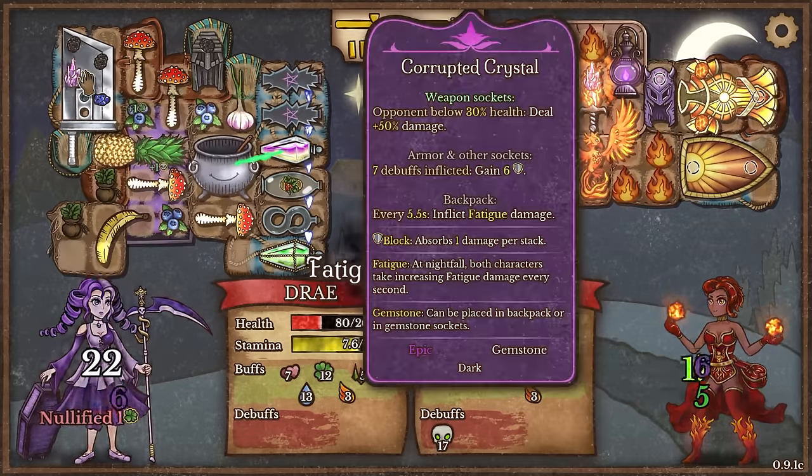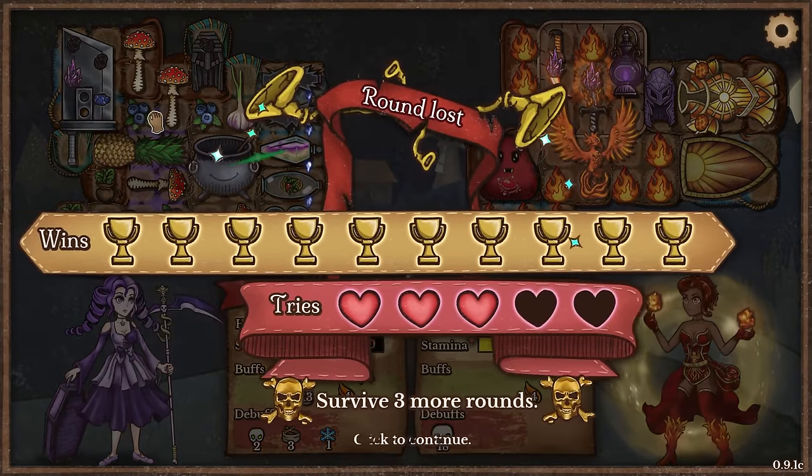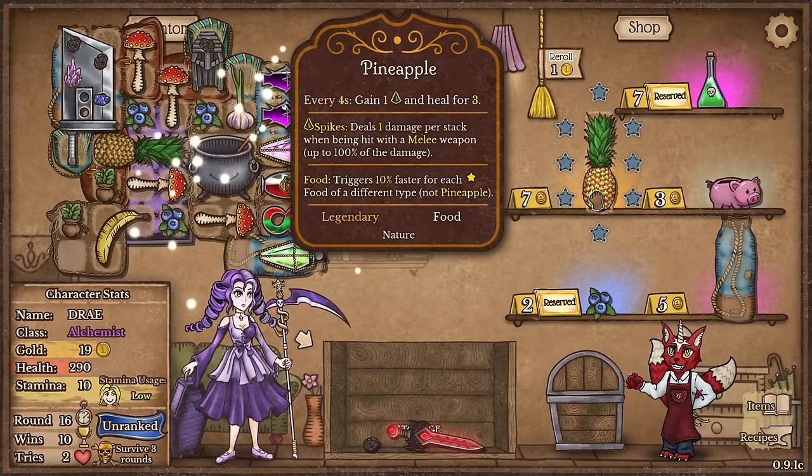But I just... I only have one weapon. My damage output - come on, swing quick. Damn it. Don't tell me I'm going to lose right away. I need to survive three rounds. I got two lives, man. Another pineapple and another stamina sack.